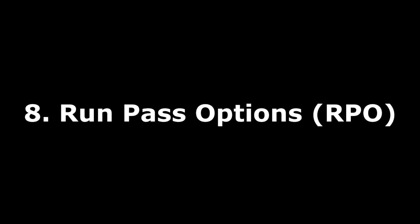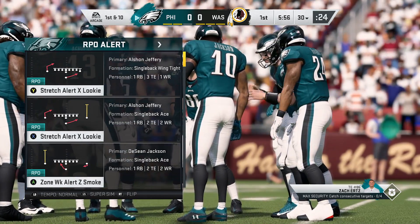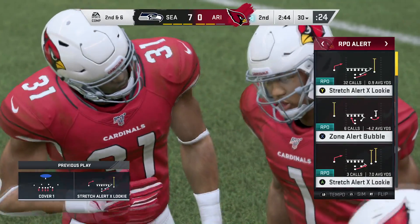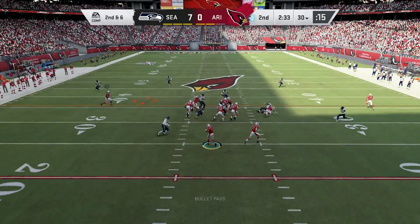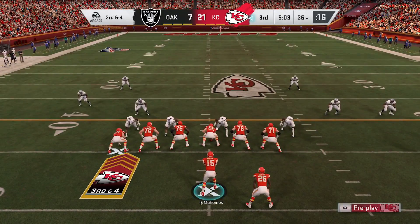Number 8 on the list are RPOs, also known as run-pass options. These are finally in the game — something people really wanted last year that didn't make it into Madden 19. There are over 200 of them in the game with some in every playbook. It really adds another layer to gameplay and strategy. There's a little bit of a learning curve, but once you get it down after an hour or so, it's just really fun to use them in-game.